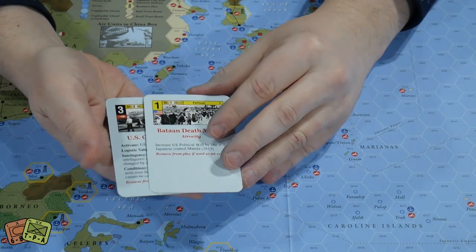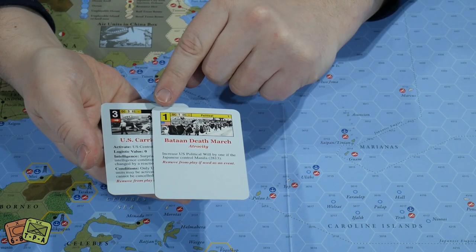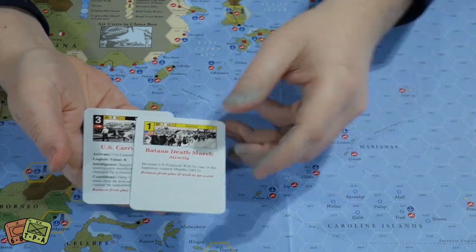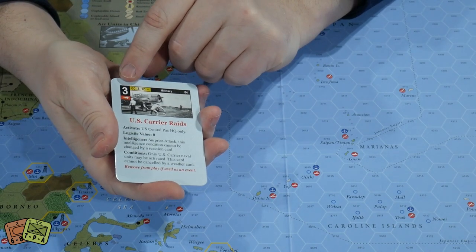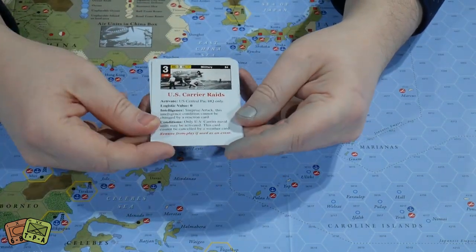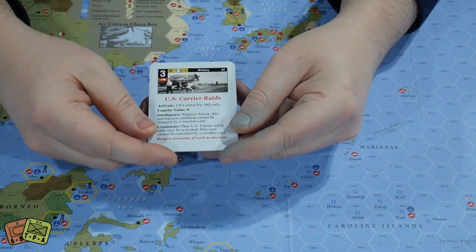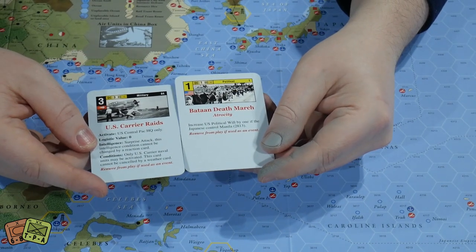Typically, three-power cards are more valuable than a one-power card from an operations standpoint. With a one-ops card you can move one unit, or units move their movement value times one. So if a unit has a movement value of two, it moves two spaces. With a three-ops card, a unit with movement value two could move two spaces three times — up to six spaces. For air and naval units that can move five points per movement point, you can get around fifteen spaces.